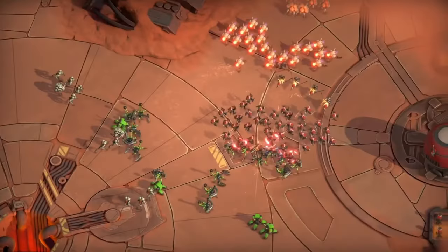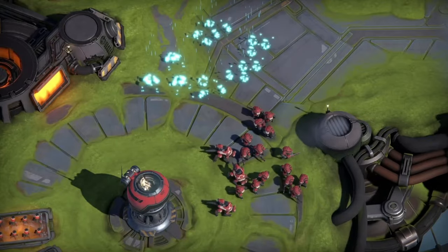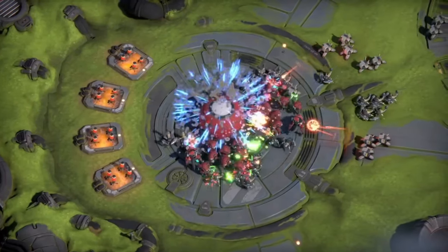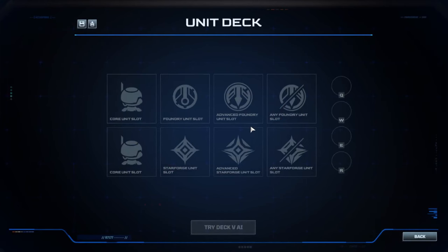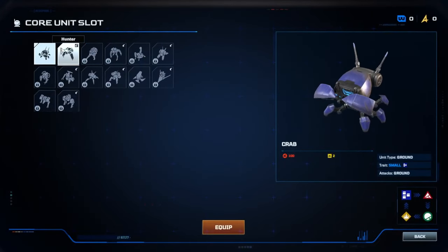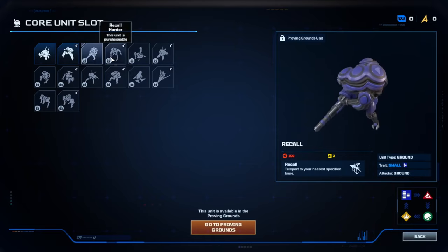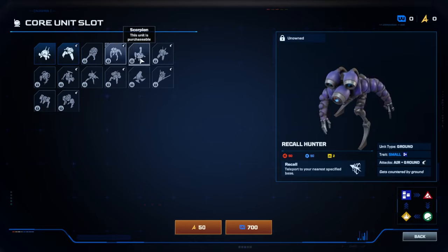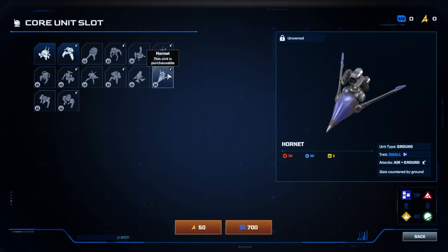Taking a step back from the battles themselves, there is a strategic planning element to the game which involves setting up your unit deck. The units which you choose in your deck will then follow you into the matches you play, and you've got quite a lot of choice here, so you can really express yourself in terms of your playstyle and what suits you.